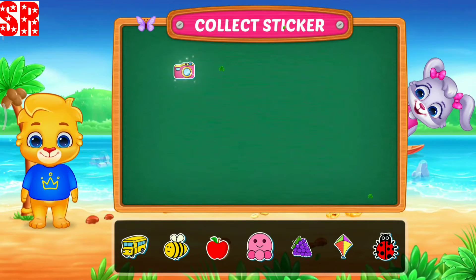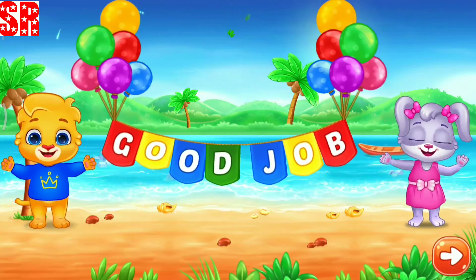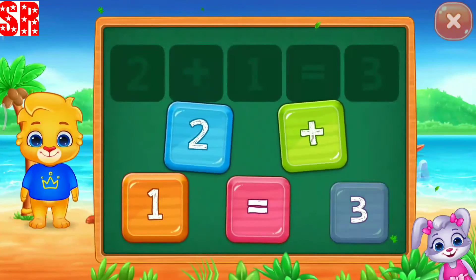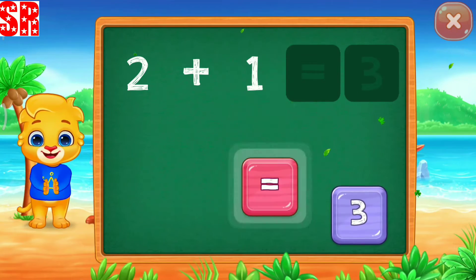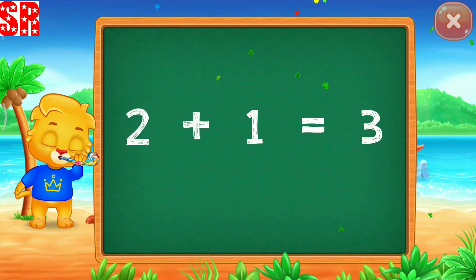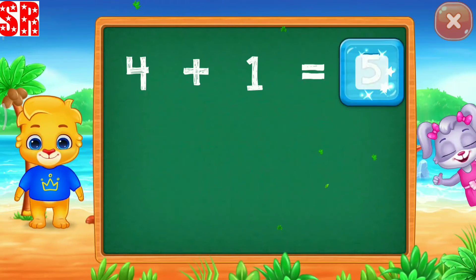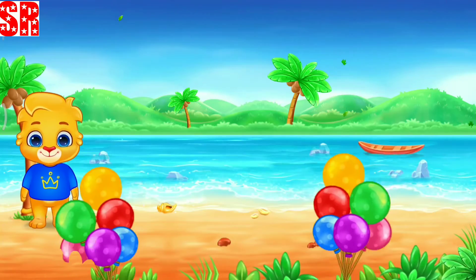Pick a sticker. Good job! Solve the puzzle. Two plus one equals three. Woohoo! Well done. Hooray! Four plus one equals five. Good job!